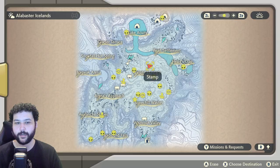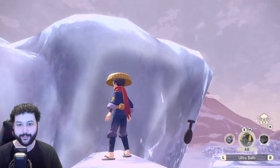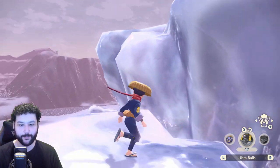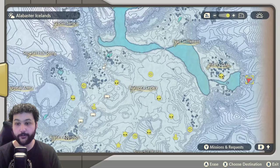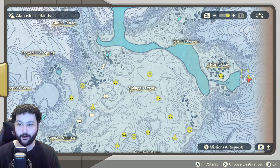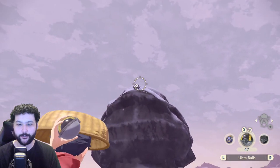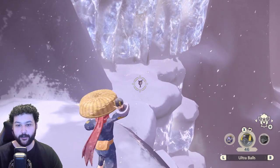Next up is Unown T in the Alabaster Icelands — this one's relatively easy. It's right next to Avalugg's Legacy on top, next to the big iceberg, so just fly or climb on top to get Unown T. Next up is Unown U, which can be found at the top of the waterfall in Heart's Crag. Behind the statue at the top of the waterfall you'll be able to see Unown U right there.